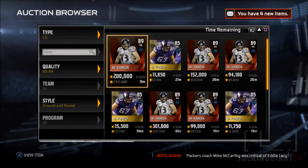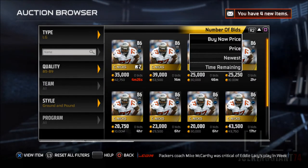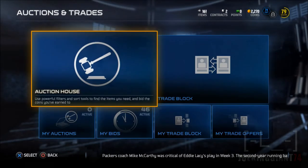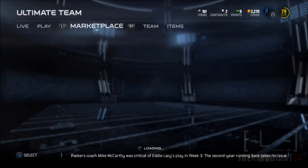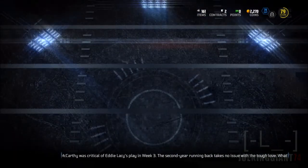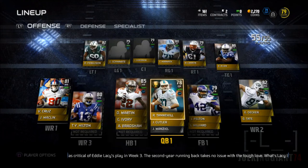Anyways, we got ourselves all the linemen. There they are — Kyle Nix at 26,000 coins. I don't know what the difference is between him and Zach Streif and the other 85-overall guys I just bought. Seriously, why is the left guard position so overpriced?